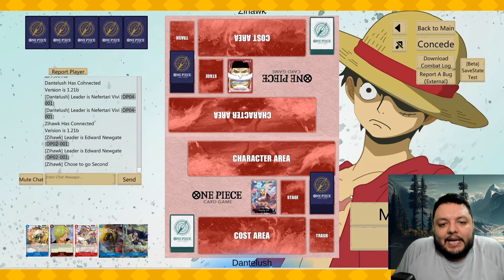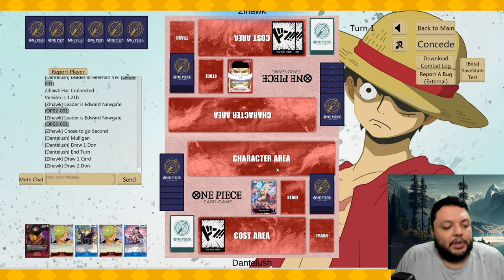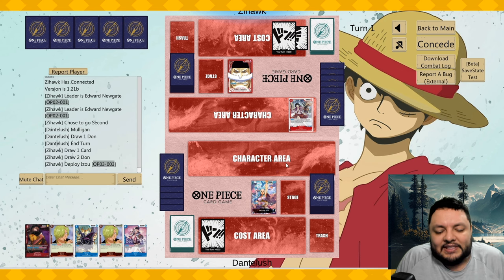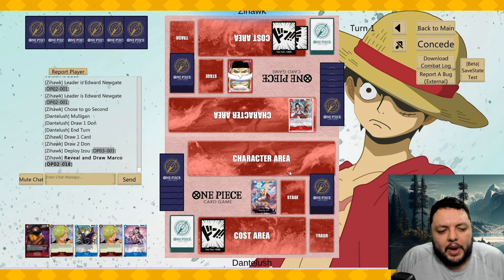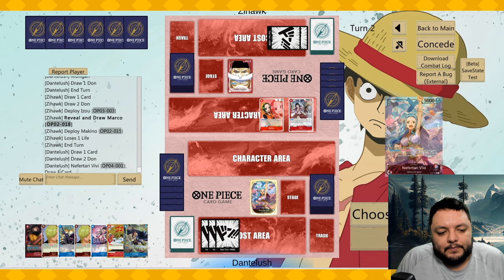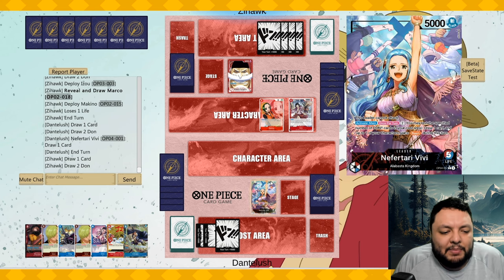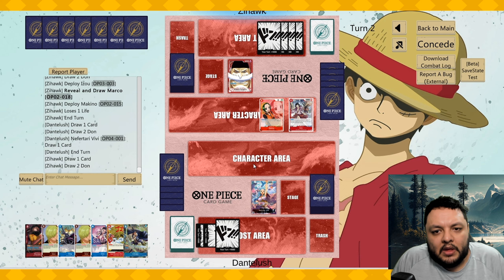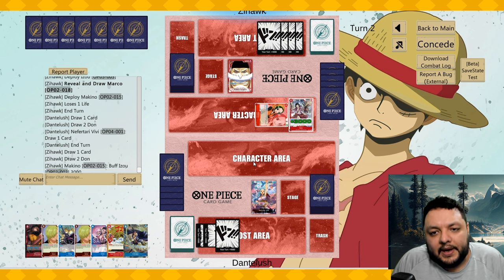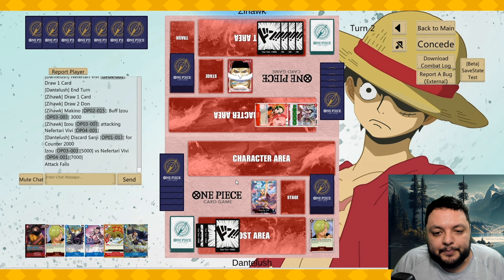Now we play against Whitebeard — we're going first, which is fine because we have the blocker and in this matchup that blocker is kind of insane. We'll wait until next turn to play him. He plays Makino — I wonder if it's correct to draw here or better to play the blocker. We can play slow and defend a lot with this leader. Our opponent should be aware we can bottom-deck his hand.